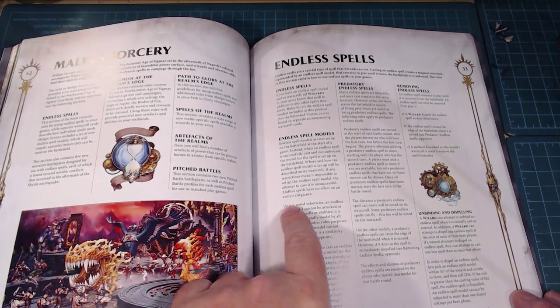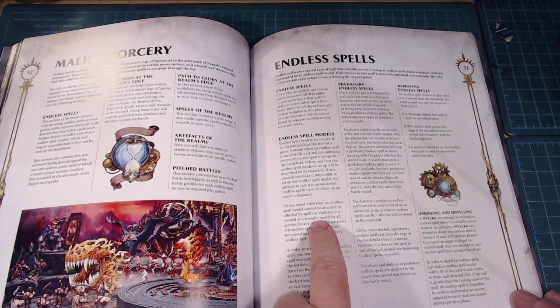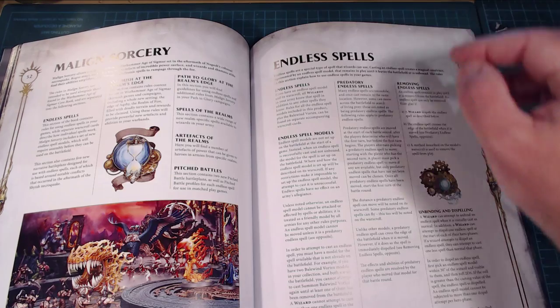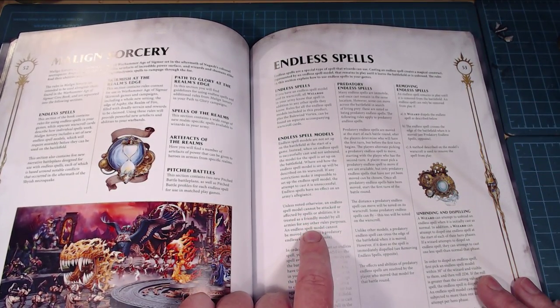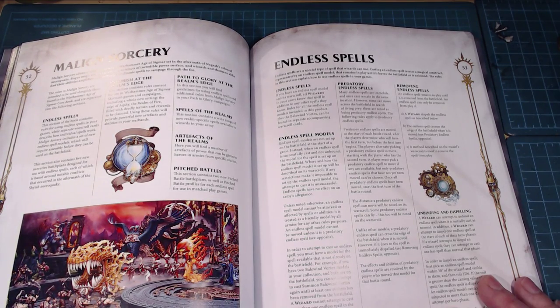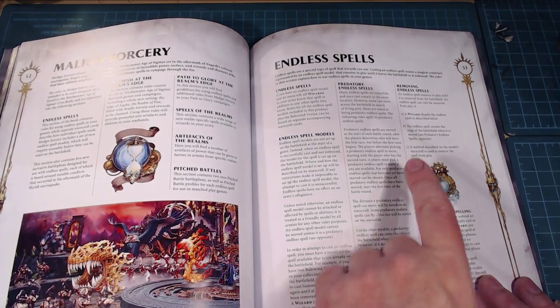Unless noted otherwise, an endless spell model cannot be attacked or affected by spells or abilities. You're putting these things on the table and they're ostensibly just kicking around — you cannot attack them and brute force them out. You've got to dispel them, so if you don't have a dispelling model that might be tricky. An endless spell that is not predatory cannot be moved once placed.